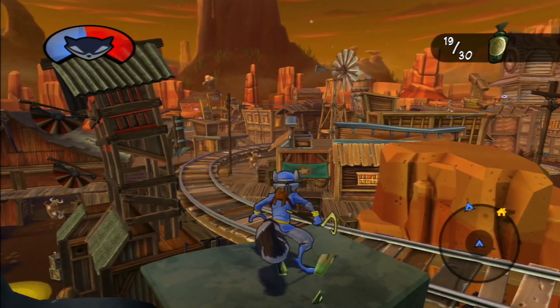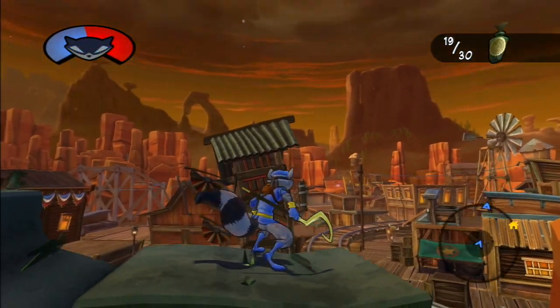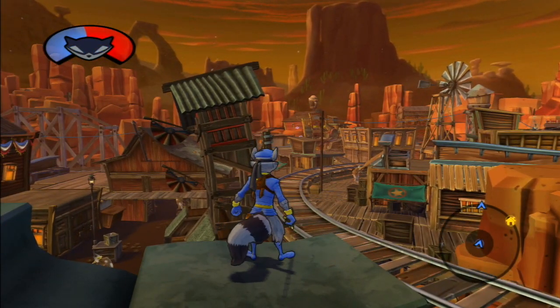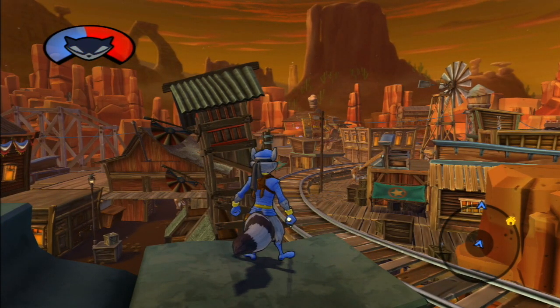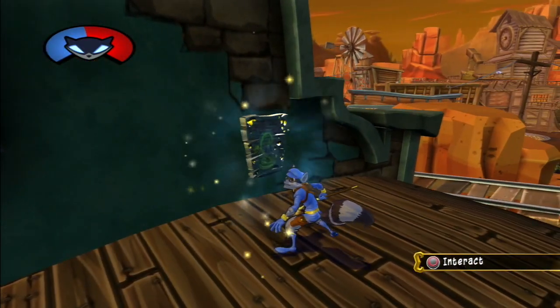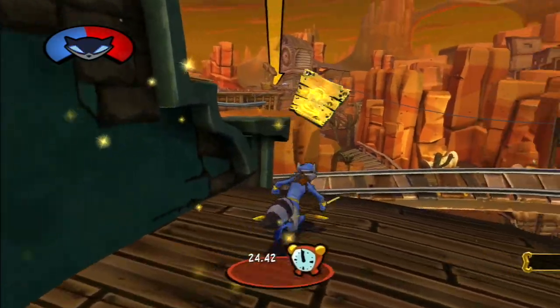Bottle collected. Hello everyone and welcome back to another episode of Sly Cooper. Today, you'd think we're going to start the episode off by doing a mission after we get the bottle, but when I got up here, we found a piece of wood that's apparently a treasure. So we're going to take this back instead.